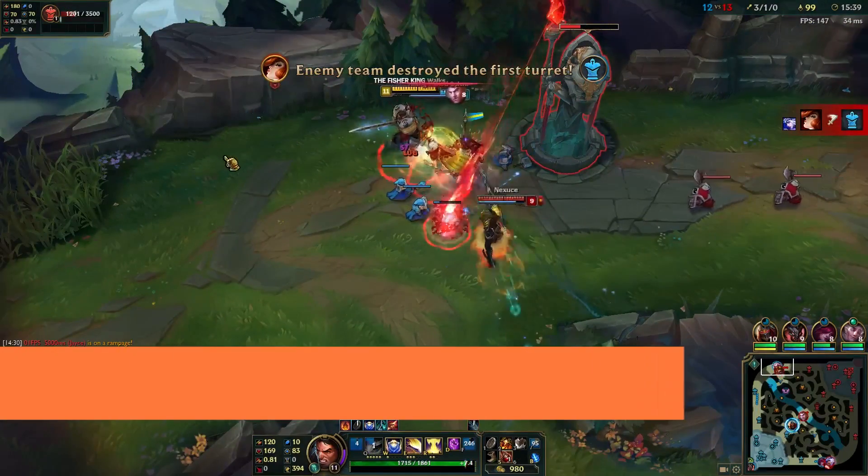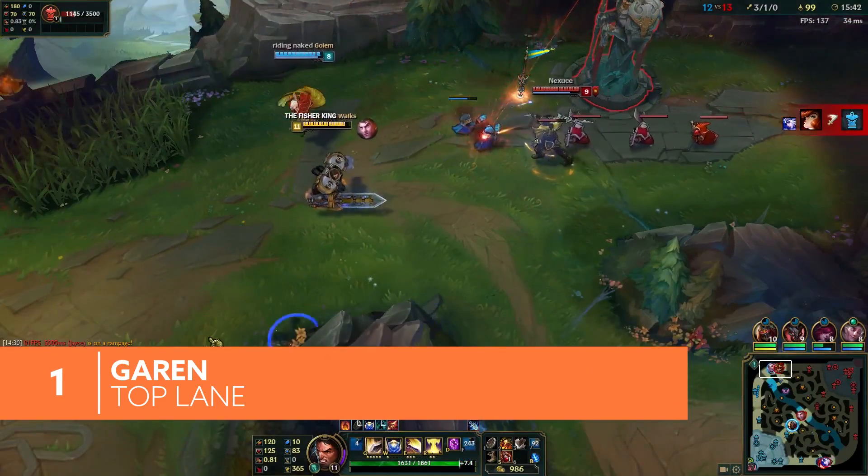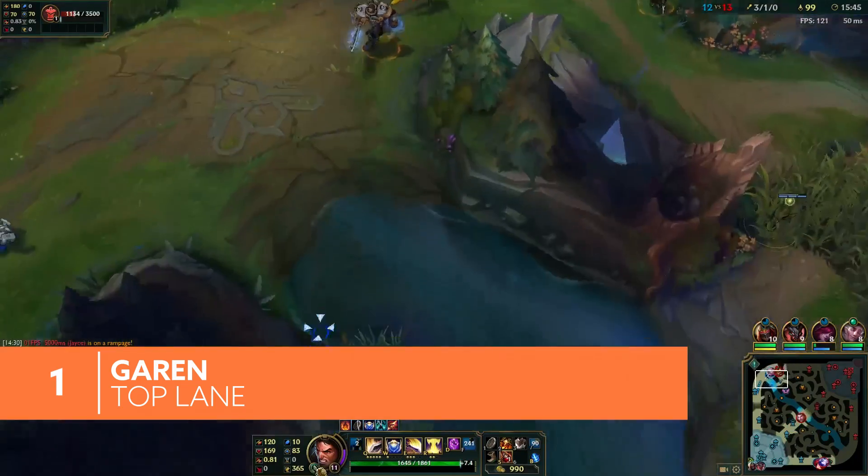Starting with top lane, you can't go wrong with Garen. He's a powerful tank with a kit that keeps him out of trouble while letting him deal plenty of damage.